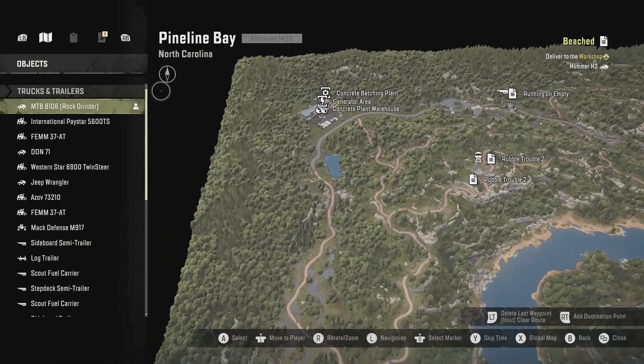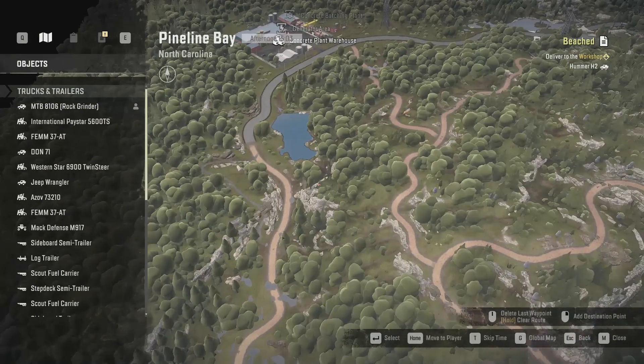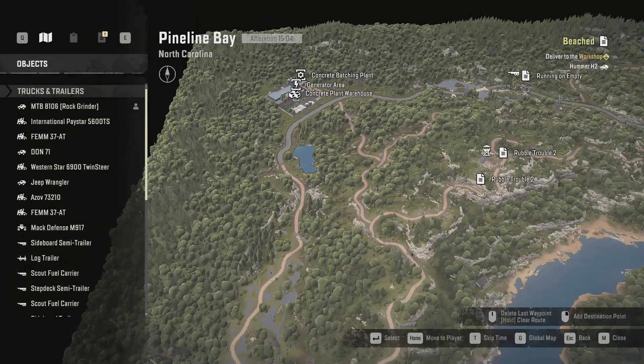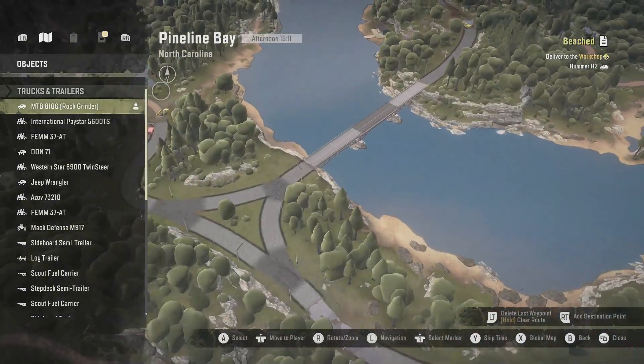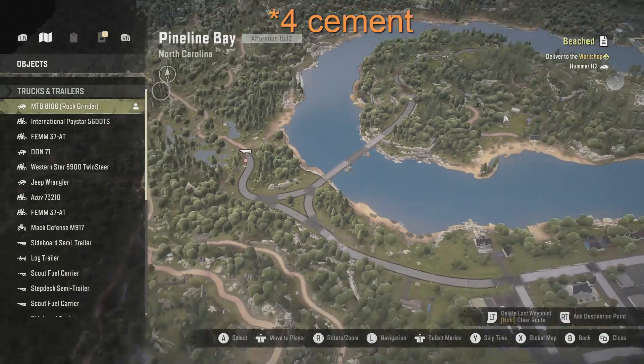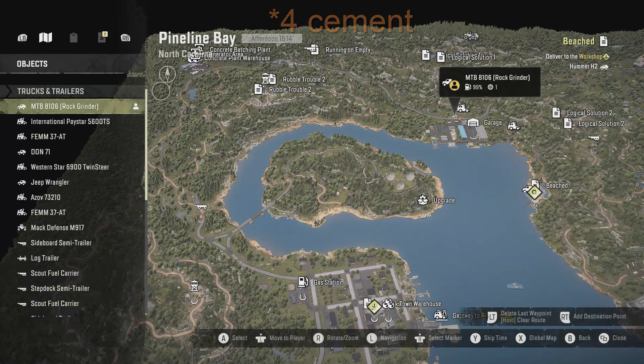There is a roadblock right here — if you want to clear that roadblock you're going to need a fourth metal beam. You might be able to go up and around or take the path through the trees. Once you've got your three metal beams, your four cement, and your CAT 770G trailer, that will complete the mission and unlock the mission for the rock grinder.